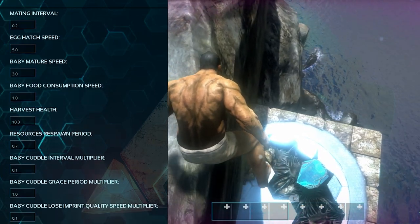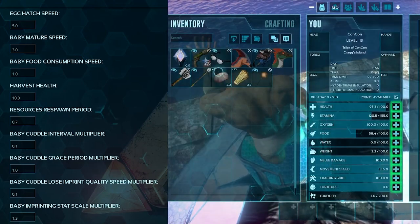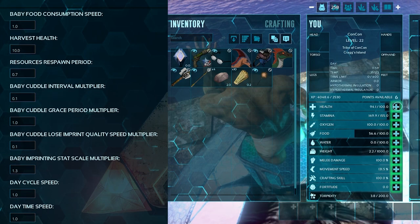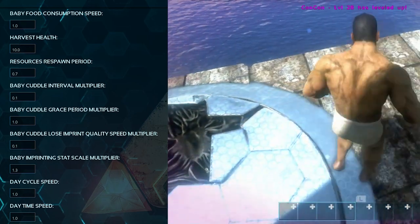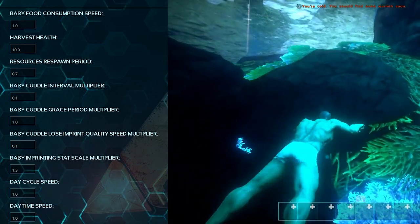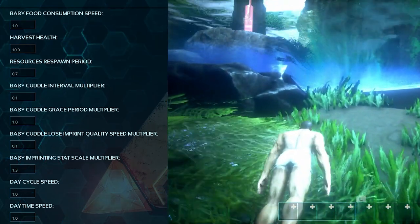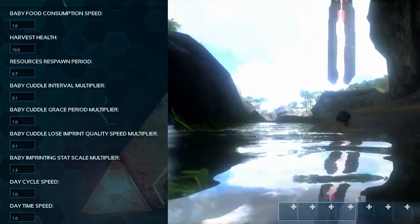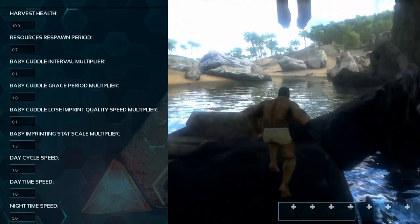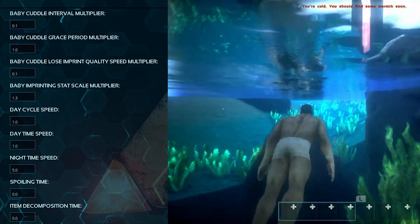Baby cuddle interval multiplier set to 0.1. Baby cuddle grace period multiplier set to 1. Baby cuddle lose imprint quality speed multiplier set to 0.1. Baby imprinting stat scale multiplier set to 1.3 — this makes imprinted dinos a bit stronger than usual, which I feel helps compensate for the reduced control you have on the Switch. Nighttime speed is set to 5 so it's 5 times faster, meaning it doesn't stay dark for very long.